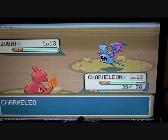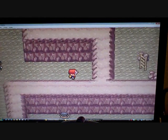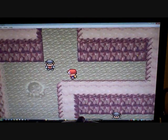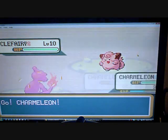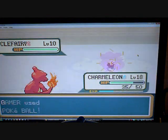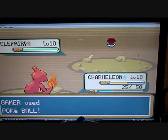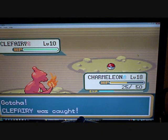Level 18. Ember. Ooh, Clefairy! These are rare. Actually, I traded my Clefairy on Yellow for Mr. Mime, just because I needed a Mr. Mime. And I caught two Clefairys actually.